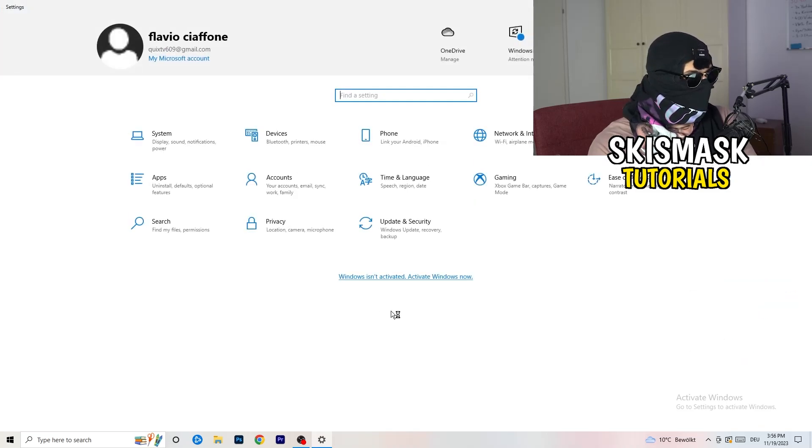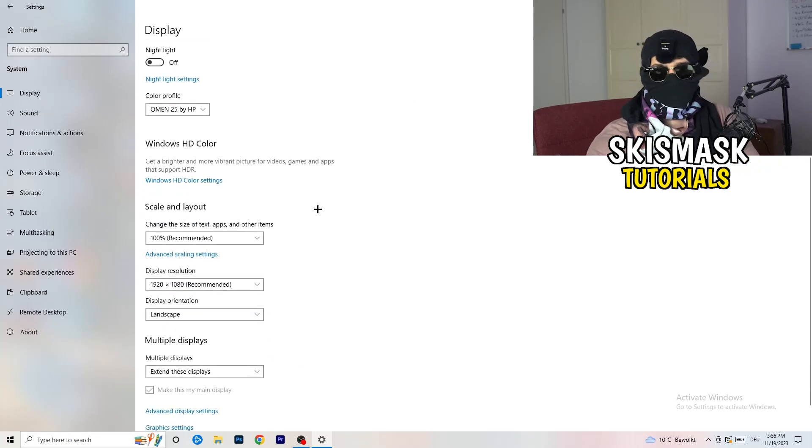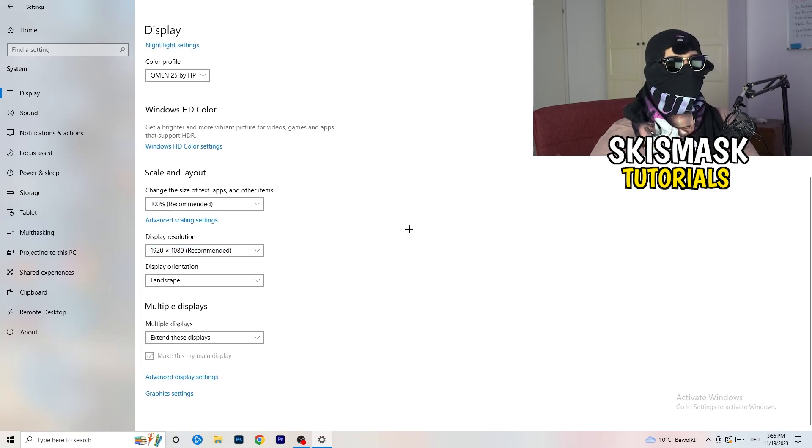Go back and click System. Under Display, if you have two monitors, identify which is your main monitor. Go to Scale and Layout and change the size of text, apps, and other items to 100% as recommended. Make sure your display resolution matches your in-game resolution — if you're using a stretched resolution like 1720x1080, your monitor's resolution and in-game resolution should align.